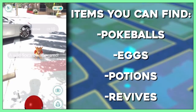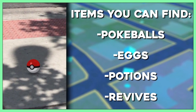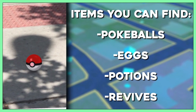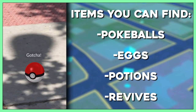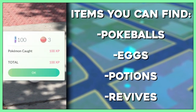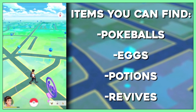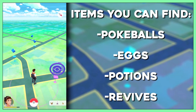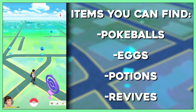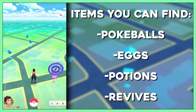The items you can find while out exploring are pokeballs, eggs, potions, and revives. There are three types of eggs: a 2-kilometer egg which gives you a common Pokemon like Caterpie or Weedle; an uncommon egg which gives you something rarer like Mankey or Sandshrew; and a 10-kilometer rare egg that's a ton to walk but worth it — you'll get a rare Pokemon like Dratini. The rarest item of all is revives.